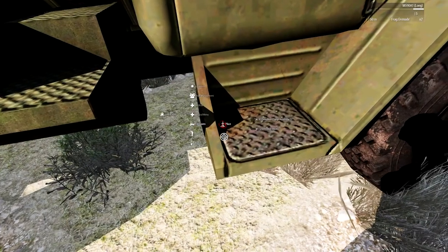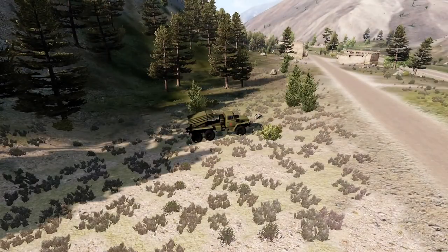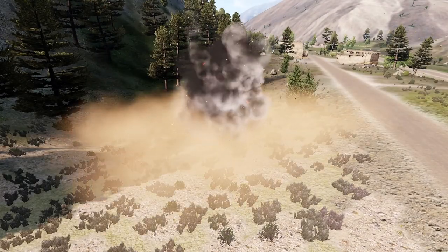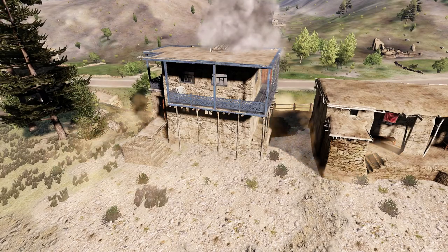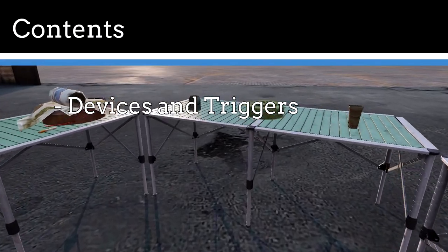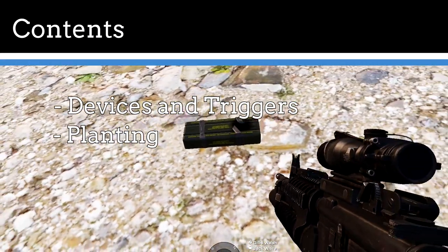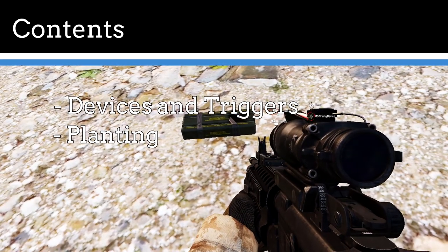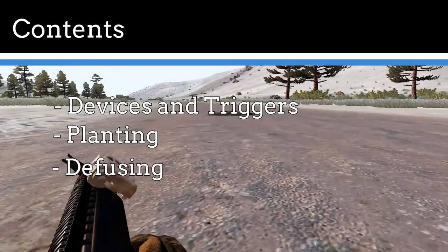Explosive devices are most commonly encountered in one of two ways: firstly when deployed to destroy enemy assets, and secondly when used to deny areas to an opposing force. In this video we will firstly cover the types of explosives and trigger methods used in operations, secondly how to plant explosives and pick the most effective locations, and finally how to approach and diffuse explosive devices.